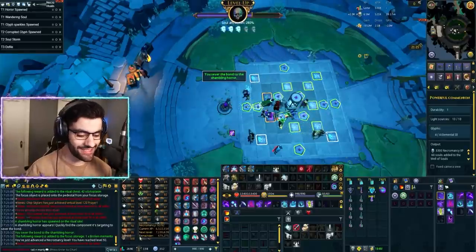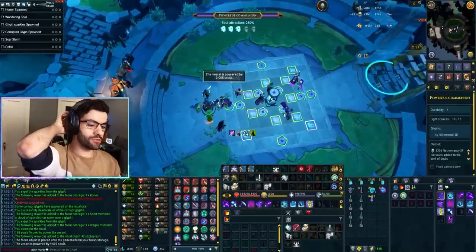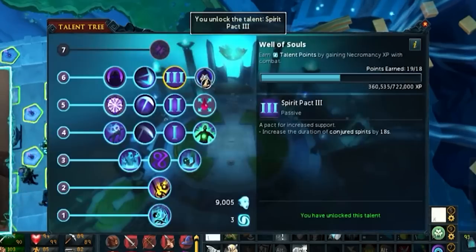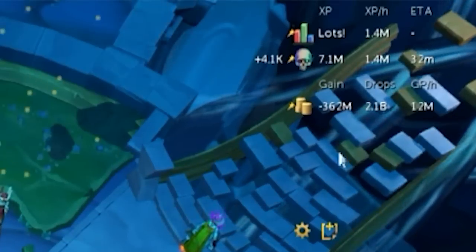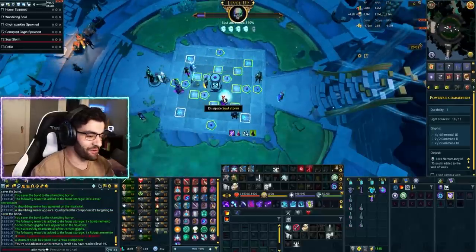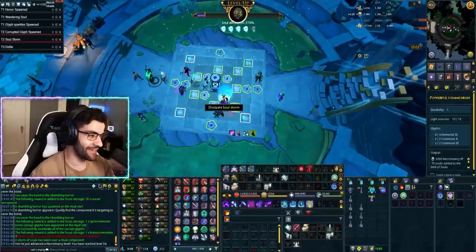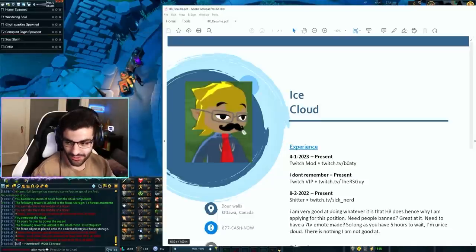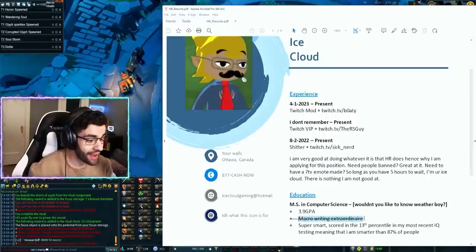That is level 92 Necromancy coming in. I'm running out of powerful ink — we're at 9,000 souls. Give us Darkness, final tier Scythe, Spirit Pact, Invoke Death. We are now getting 1.3 million XP an hour — 1.4 for a second. And that's level 93. That is level 94 Necromancy, 25 minutes after 93. There is nothing I am not good at.